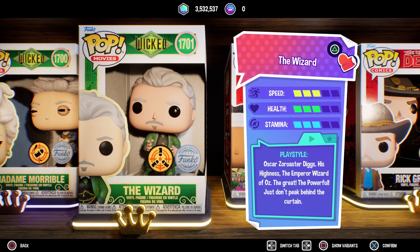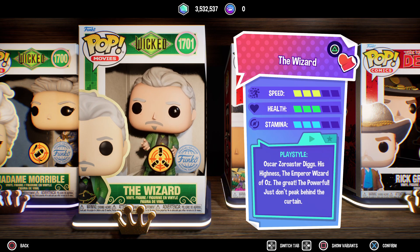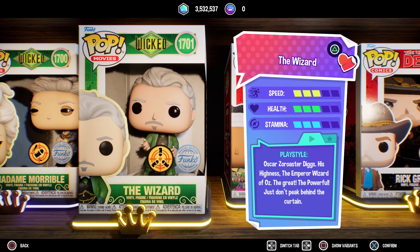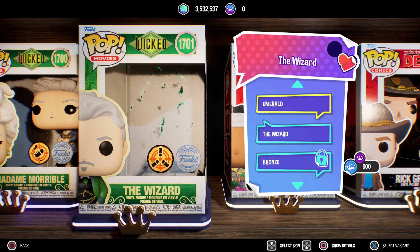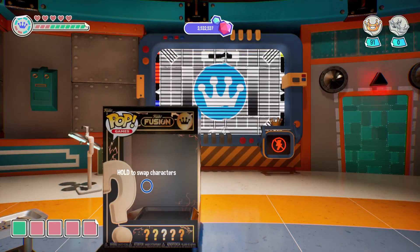Oscar Zoraster Diggs, His Highness, The Emperor, Wizard of Oz, The Great, The Powerful — just don't peek behind the curtain. And just like Glinda, completely normal, just all across the board, completely fine. Emerald again, and bronze again with multiplayer. Let's check out The Wizard.